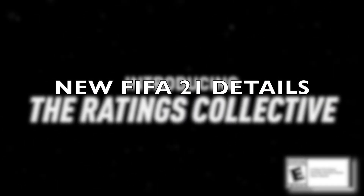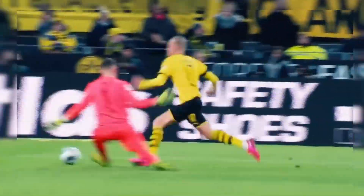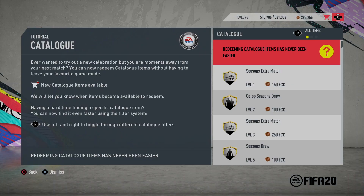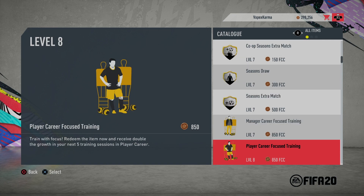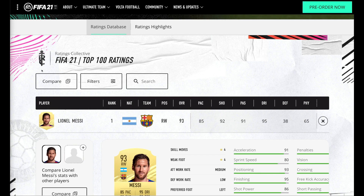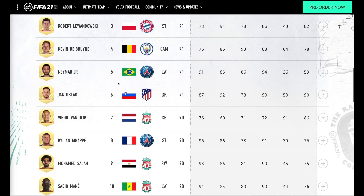Welcome back to another FIFA 21 video. Today I've got some new important FIFA 21 details that you need to know. This is going to affect some career mode players and maybe people that just play football in general. EA has recently announced that the EA catalog is not going to be in FIFA 21. I'm going to go over their official statement on what's going on, and also EA released the top 100 player ratings, so we're going to take a look at them — see if there's any career mode gems, any upgrades, or downgrades.